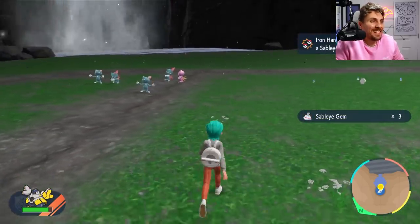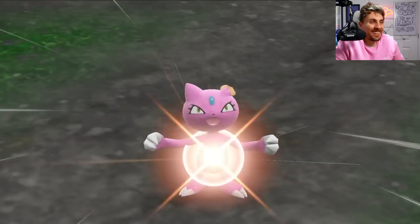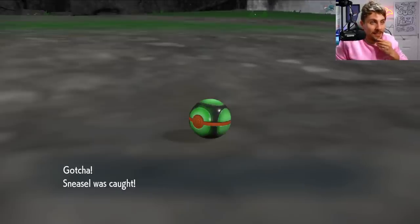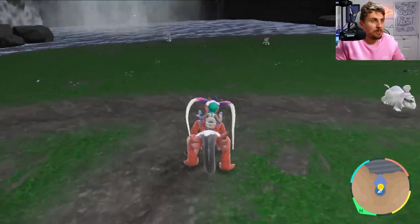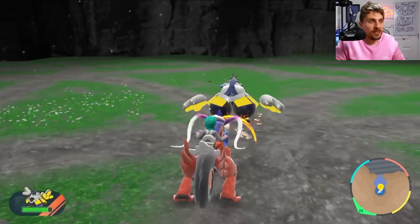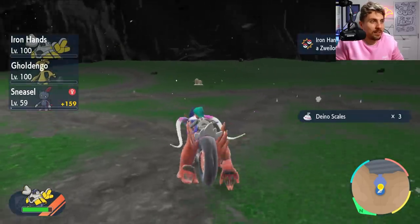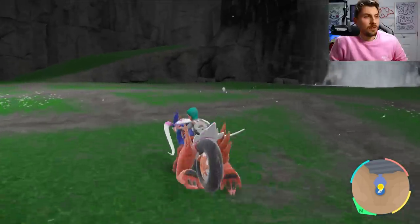There we go — we've got our first shiny! It is a Sneasel, and the Dark power is working. There's our first shiny — looks like a critical capture! That didn't take long at all. We'll continue wandering around here, respawning Pokémon using a combination of just wandering and then using the Let's Go facility to despawn Pokémon and force new spawns, because every time we do that we get a new chance at a shiny rolling in.